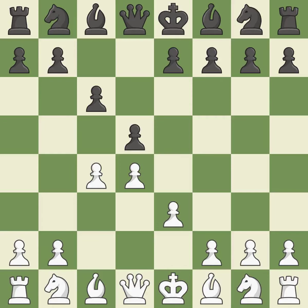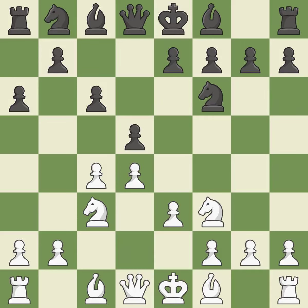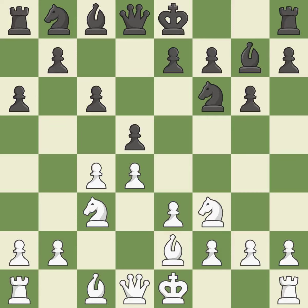e3 supports the d4 pawn and allows the light-squared bishop to develop. This develops a knight from its starting square, activating it. A knight moves out of its beginning square and into the action. The bishop will be better off as a result — a bishop moves out of its beginning square and into the action, growing and gaining flexibility on the long diagonal.